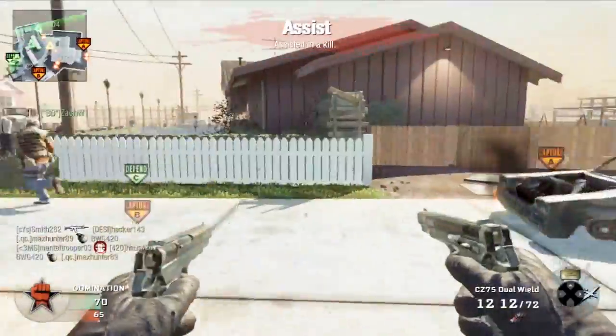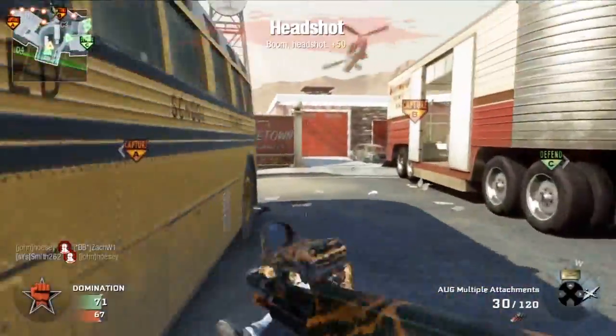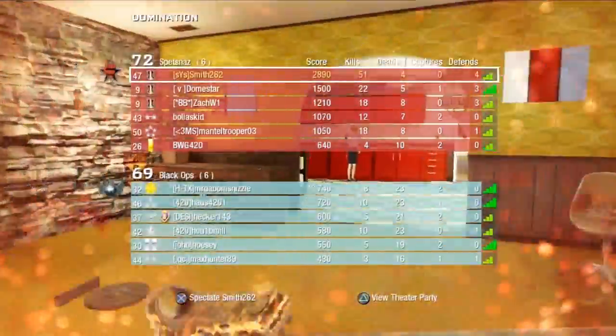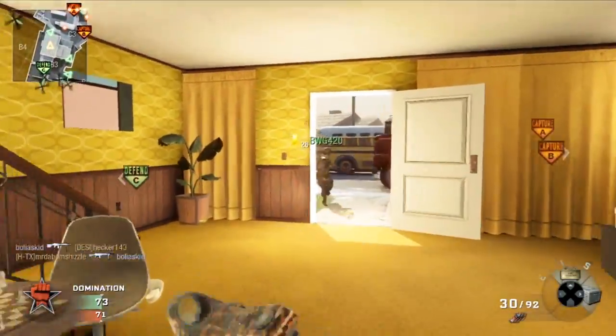I had to make some changes because I'm dying by claymores. If you check my stats for what I'm most killed by, the first stat is knifing — I hate knifing and that's what I usually get killed by the most — and then followed by claymores.